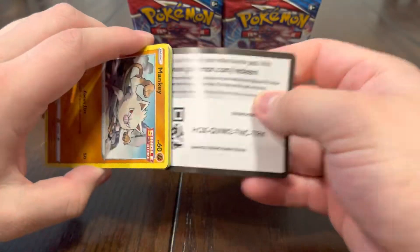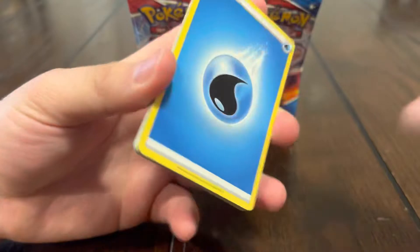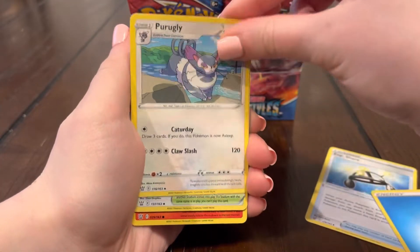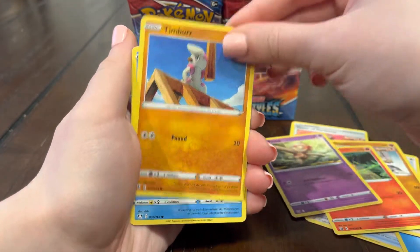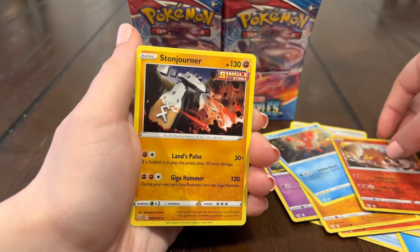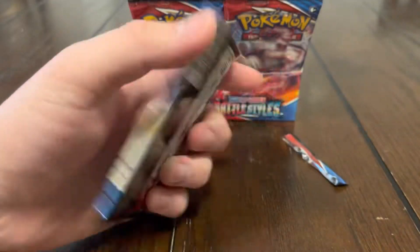Electivire is a really cool Pokémon — I wish they would have done more with it, gave it like a V or an alternate art or something. I like the virus fire. Timburr, energy, Pergola Tower, Mankey, Sizzlipede, Boltund, Toy, Timberquart, Fish — and a Sandy reverse, that's pretty fire — and another Duraludon pizza.